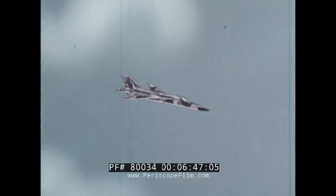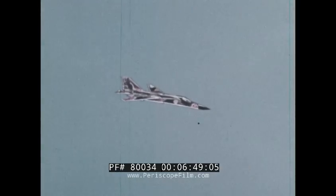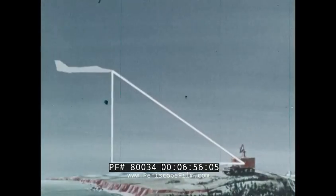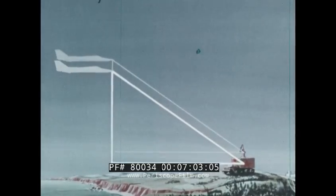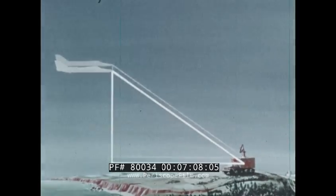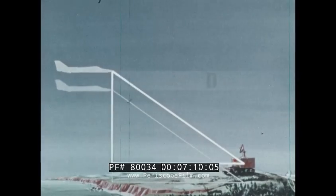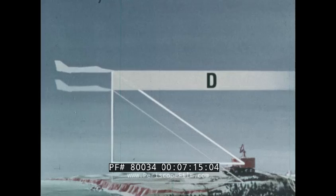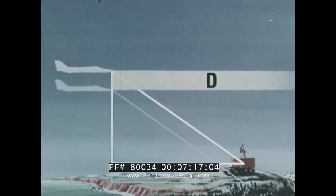As you approach the target, you will face a sighting problem because of the difference between true altitude — necessary for bombing accuracy — and pressure altitude, which is raw input to the nav computing unit. The difference between the two is D-value. This varies from altitude to altitude, day to day, and at times of extreme weather change, from hour to hour.